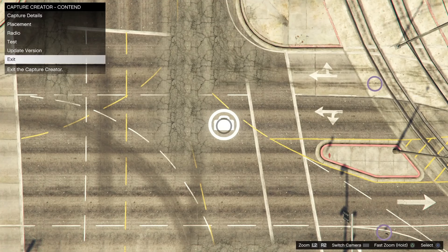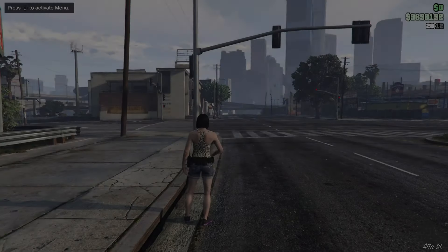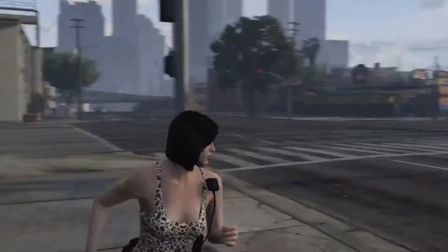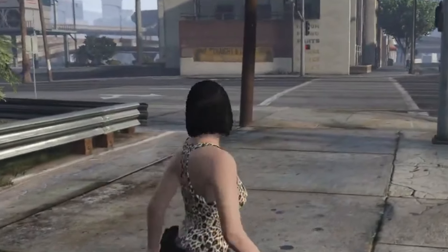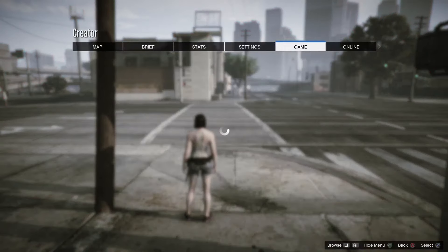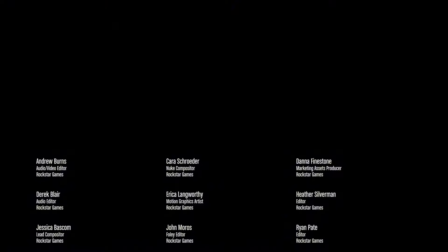Go ahead and load your creation, go to Published, then find your Capture job — I made one called 'Money and Blow.' When you're in here, go to Test and test as Team 1 or Team 2, it doesn't matter. You may appear as a random character. Now go to Pause, then Online, go to Credits and Legal, and click Show Credits — press Triangle.